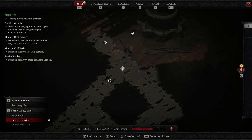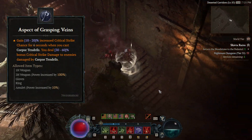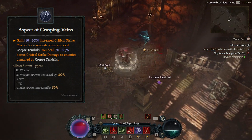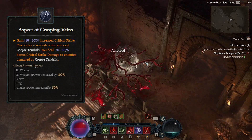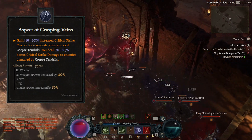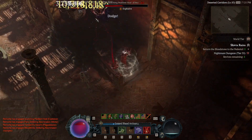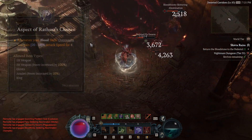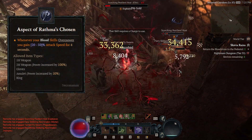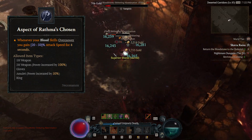The last core aspect is Aspect of Grasping Veins. This aspect makes your Corpse Tendrils increase your critical strike chance as well as your critical strike damage whenever you damage something with your tendrils. So not only are you rounding them up and stunning them, you'll be inflicting much more damage. This is a very good aspect for most necromancer builds, not just for blood. Now on to some of the interchangeable aspects and uniques. First, Aspect of Rasmus Jozen: whenever your blood skills overpower, you gain attack speed up to 50%. This is very useful, especially on the Blood Lance build, but it can be useful on Blood Surge too. You can put this one on your ring or gloves.